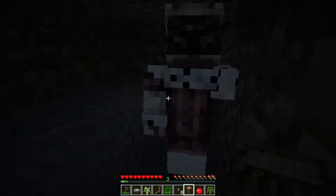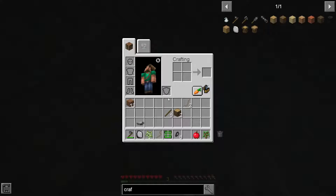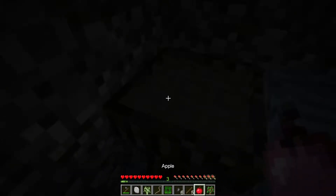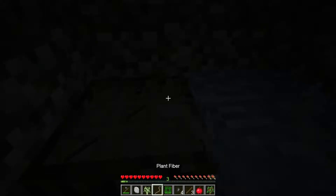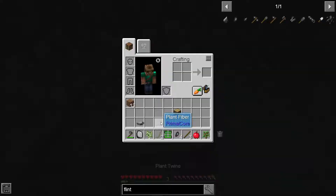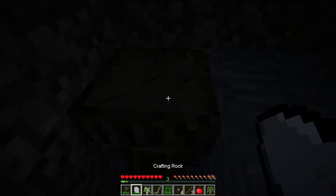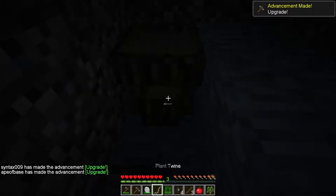It gave us a crafting rock. I imagine that's what we use to make the recipes. So for the flint pickaxe — I want to dig out this area a little bit — we need one twine, one stick, two sticks, two flint, and one twine. That's fiber — oh, do I have any more? Oh here we go, plant twine. And do we just click on it with the rock? There we go! Hey, here we go — got an upgrade!